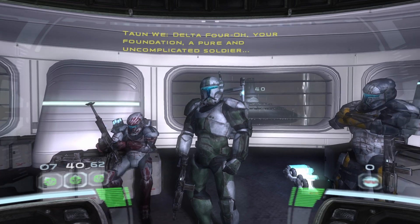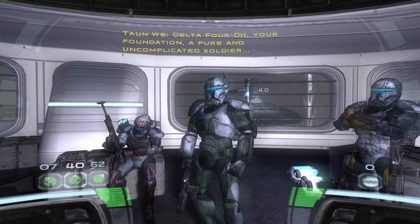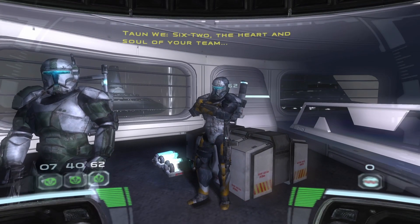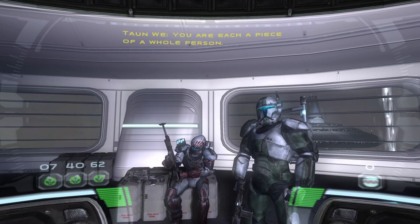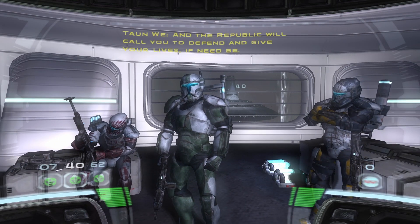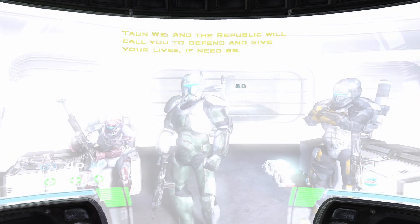You have three people in your squad. This starts with 40, which is your by-the-books kind of guy. 07, which is your assassin dude — don't interact with him. Then you have 62, which is the spirit and kind of the funny one of the group. Now, each of them are supposed to be specialized in their own thing, but that never takes effect — every one of them can do everything the other can.